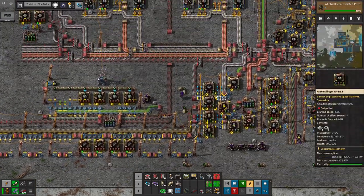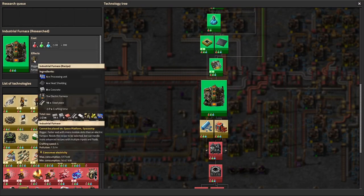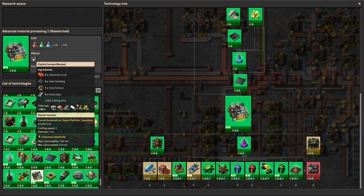Other than that, I haven't done too much. I did a few more researches — I researched these industrial furnaces, which I want to use at some point. They craft a lot faster and use a lot more energy, and they can hold I think five modules instead of just two, so we can get a lot more productivity out of these. At some point we'll want to rebuild all of our ore smelting to use industrial furnaces with beacons. The crafting speed is four and uses about 500 kilowatts, compared to these which are crafting speed two and use a little bit less than 200.